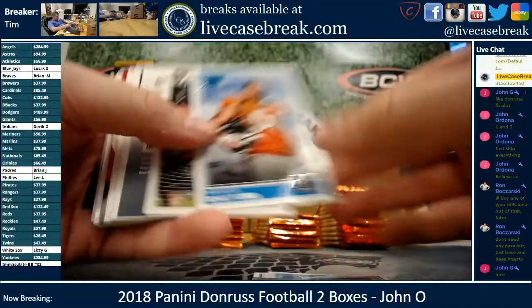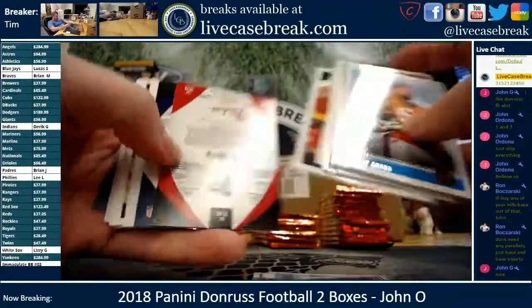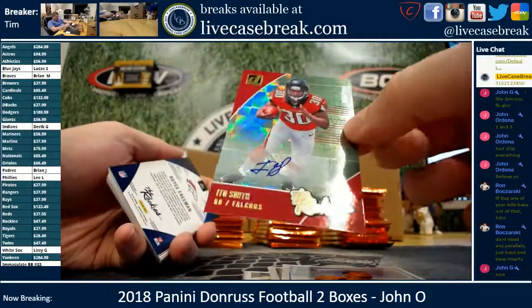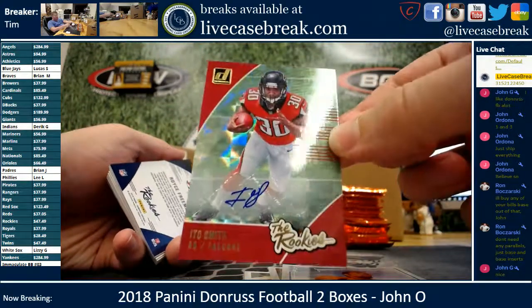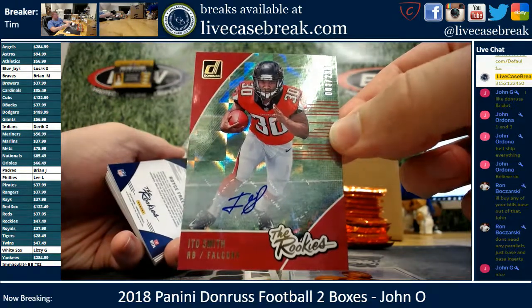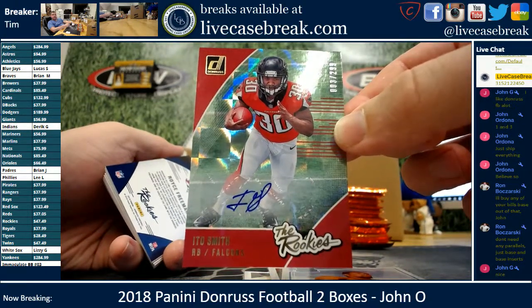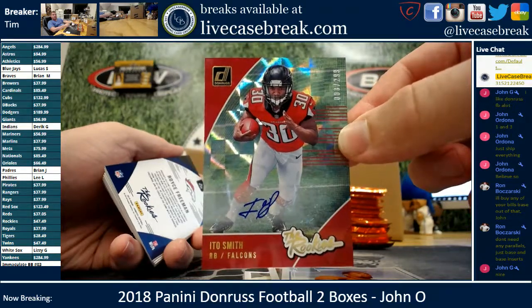Larry Little. Edo Smith is your auto — out of 299 for the Falcons. So your first two hits are out: the Marino and the Edo Smith. Maybe we got some bonuses. Edo for the Falcons.